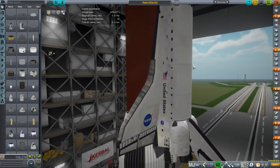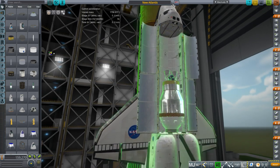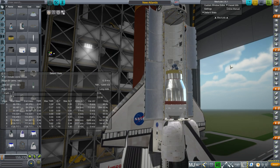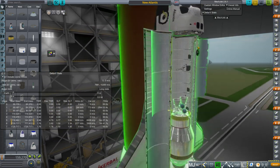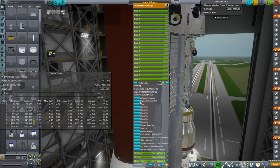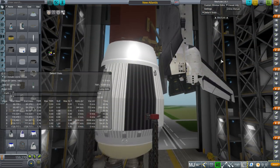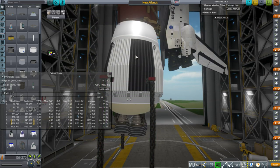We are carrying basically the cargo limit of the shuttle in its bay, in the form of a Centaur G Prime — we'll lock it so it doesn't accidentally use its fuels. It's 24 tons, which is pretty close to the shuttle's payload capacity, and we're also carrying a full load of OMS fuel. If it can manage to get the shuttle into orbit, then this is a viable system.